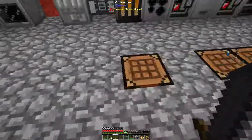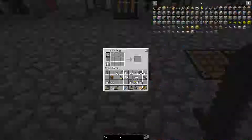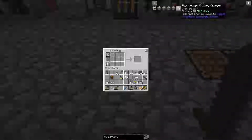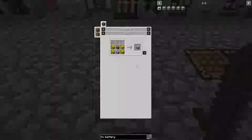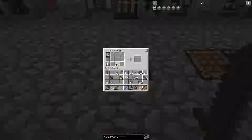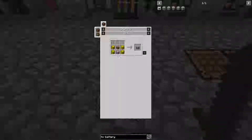So I just cook a bunch of stainless steel and then I'll pause it and let these fill up. What I want to get is the HV battery buffer — I'm going to use the 16-slot version so I can have as many batteries in there as possible. Now I have the HV machine hull finally. I need the gold wires, which I actually do have.